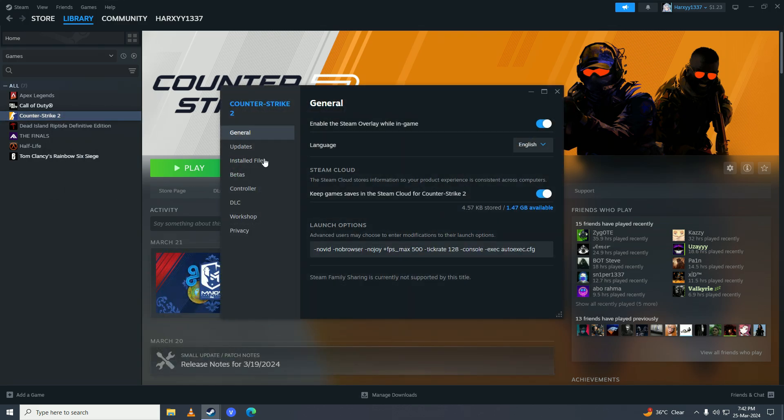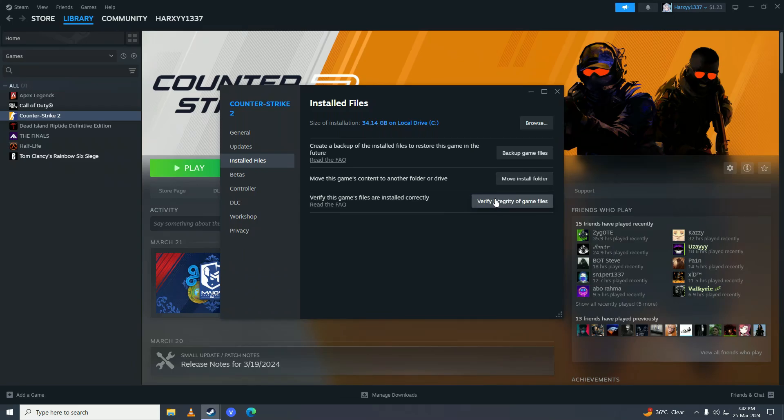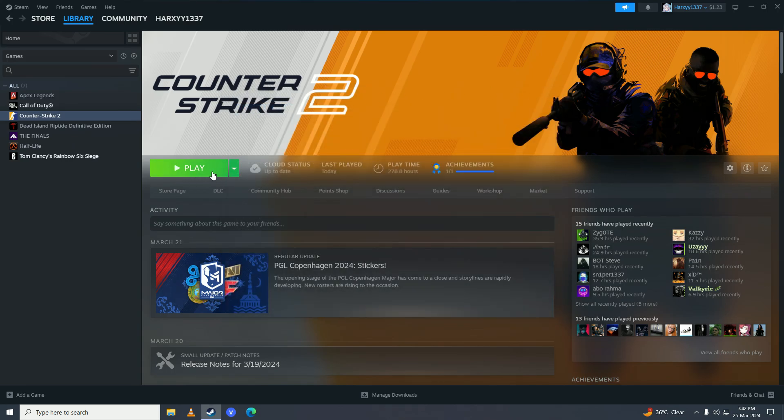Go into Installed Files and click on Verify Integrity of Game Files. That will verify the integrity of your Horizon Forbidden West game files, and if there are any issues Steam will go ahead and fix those for you. This will take a couple of minutes, and after you're done click Play and check if that fixes your crashing issue.